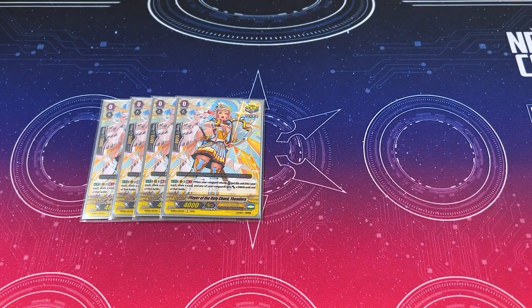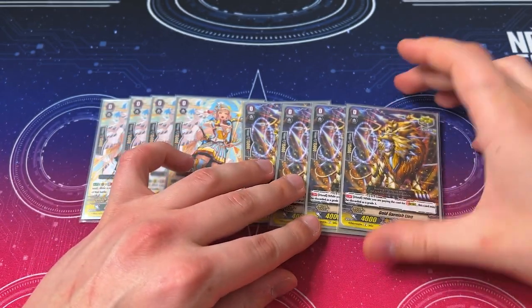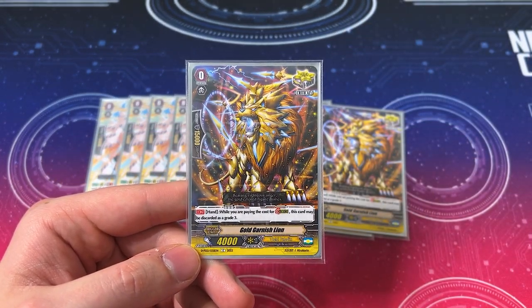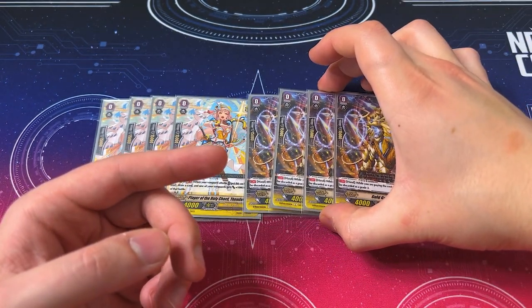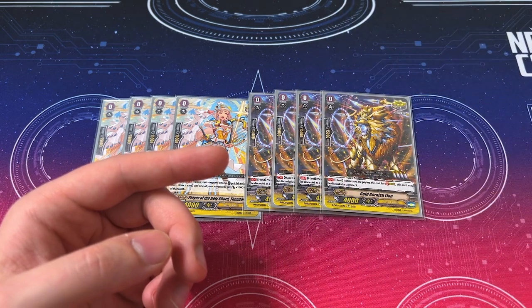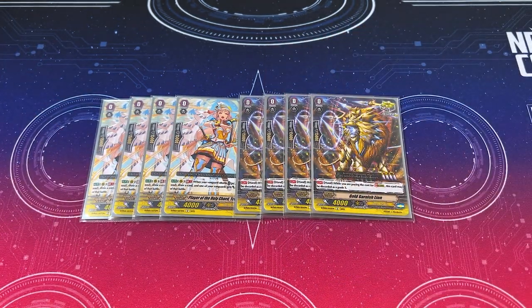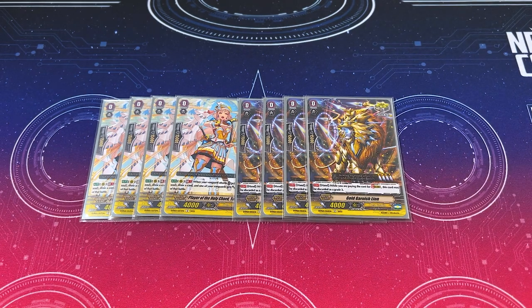We're also running 4 copies of the Stridefather crit, Gold Garner's Lion. When this is in your hand when you pay the cost for Stride, it can be discarded as a grade 3, giving you Stridefather. This comes in handy because sometimes you want to keep your grade 3s to ride the next turn or call Percival for its skill — in those scenarios, discarding the Stridefather crit is very useful.